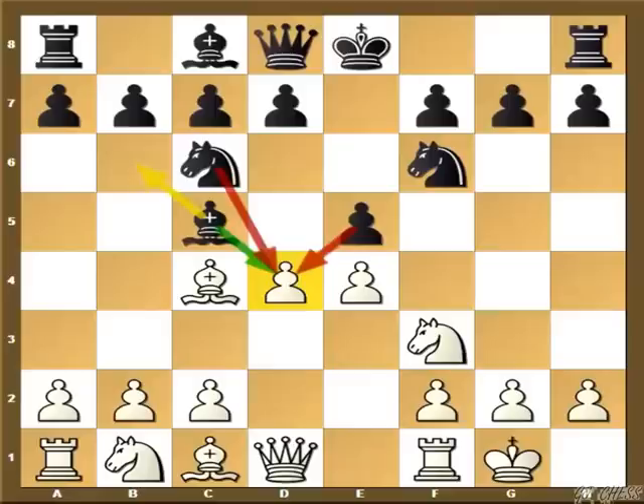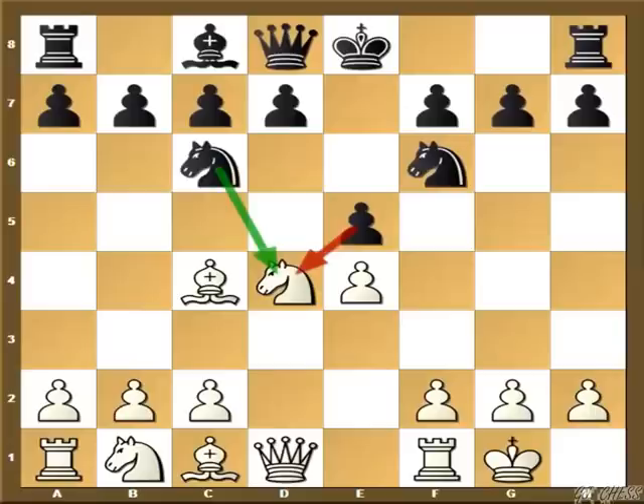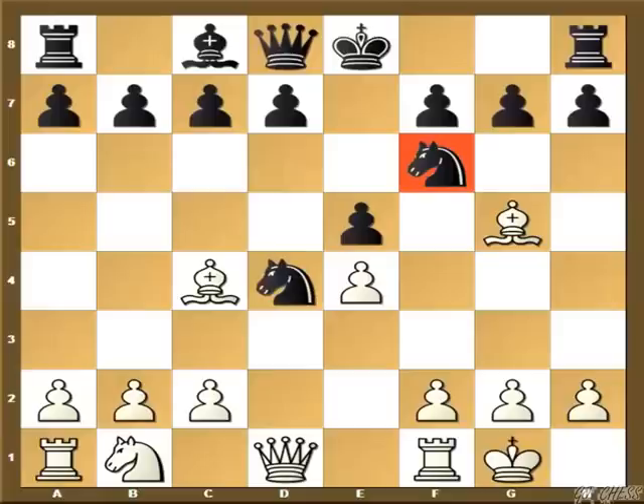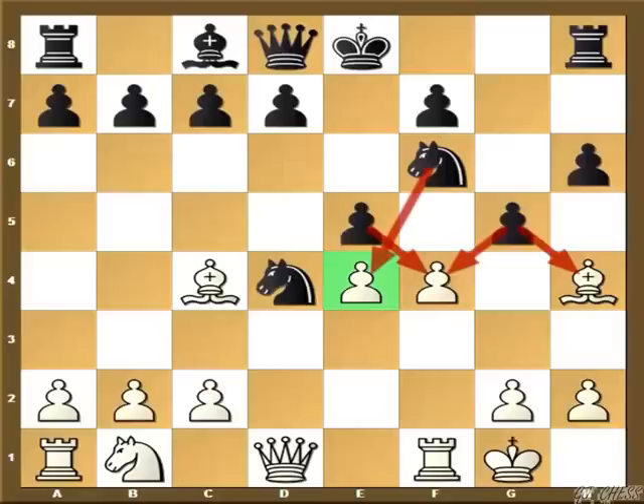Finally we come to the move bishop captures d4. After this, white should certainly capture the bishop and there are two moves. The main move is knight captures d4, which I will look at first. After knight captures d4, white has two good replies. If you know your opponent is aggressive, you can try tricky stuff via the move bishop to g4. Bishop to g5 more or less invites black to play h6 and then g5, but this is exactly what white wants, because now comes the third blow — the move f4! Here black has a few options, but all lead to disaster.